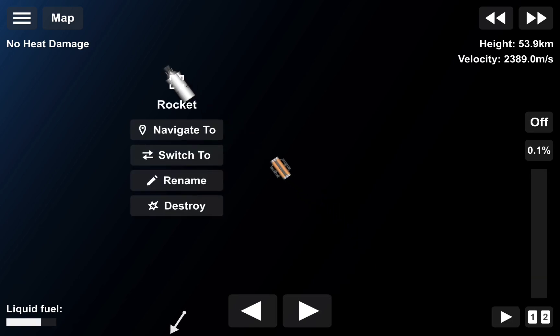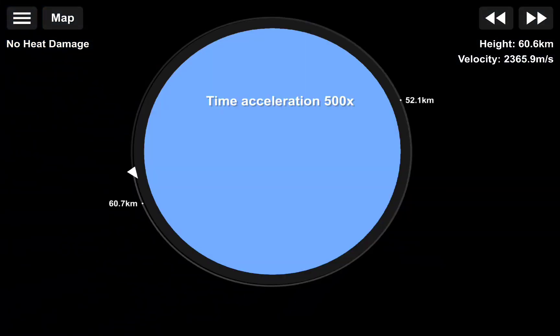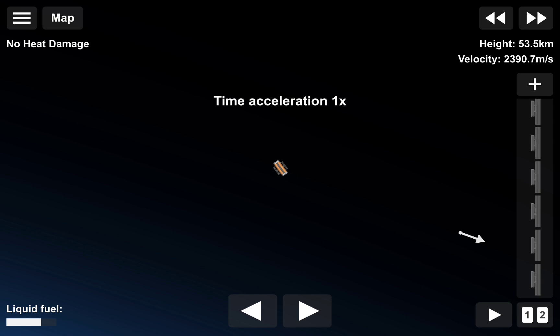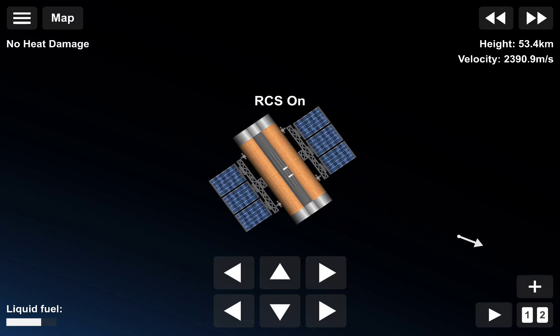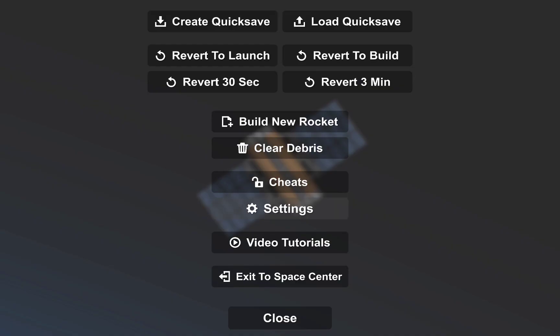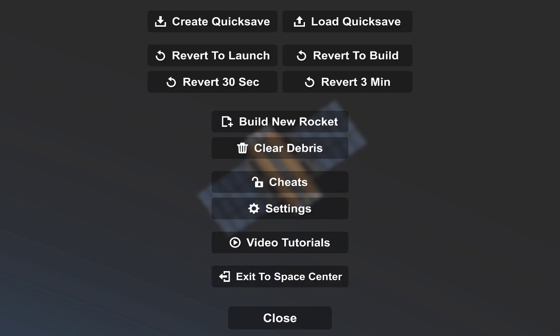I think after the pass we can just leave it orbiting. Let's make a flip spin — now we are so hard. Can't escape, so we can actually turn off nose damage.